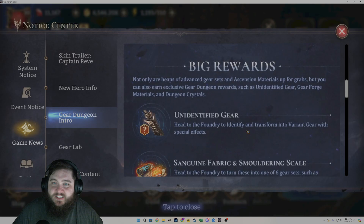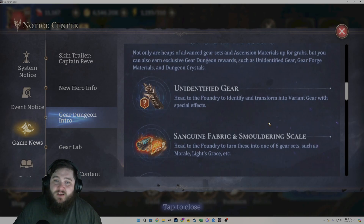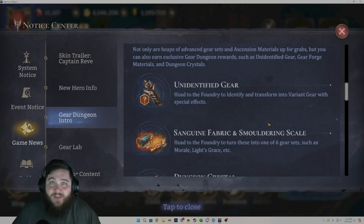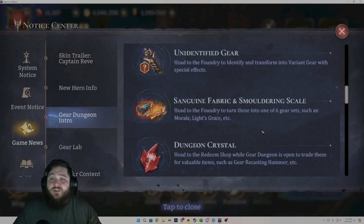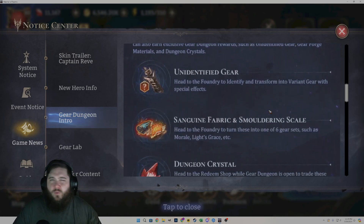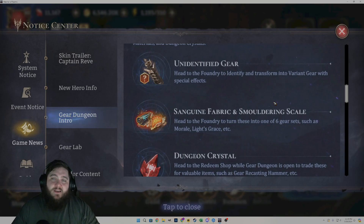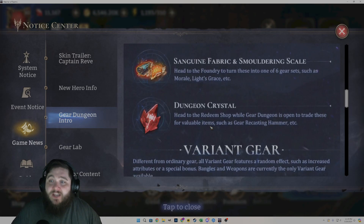There are big rewards. Not only are heaps of advanced gear sets and ascension materials up for grabs, but you can also earn exclusive gear dungeon rewards such as unidentified gear, gear forge materials, and dungeon crystals. Unidentified gear is gear that you have to go to the Foundry to identify and transform into variant gear with special effects. You can also get Sanguine Fabric and Smoldering Scale — head to the Foundry to turn these into one of six gear sets, such as Morale's Light and Light's Grace. Dungeon Crystals can be used in the Redeem Shop to trade for valuable items like gear, recasting hammers, etc.